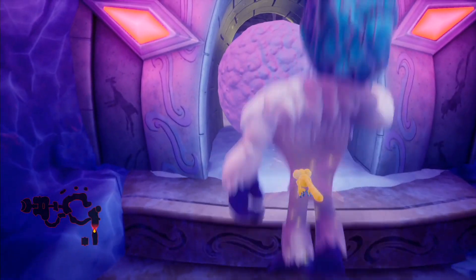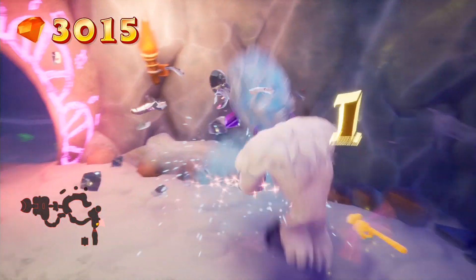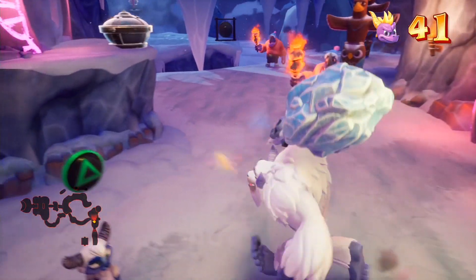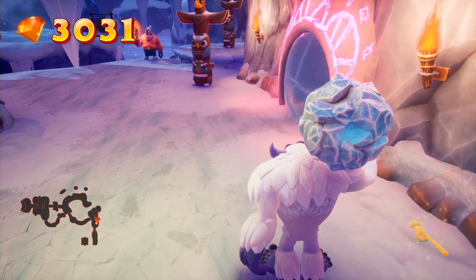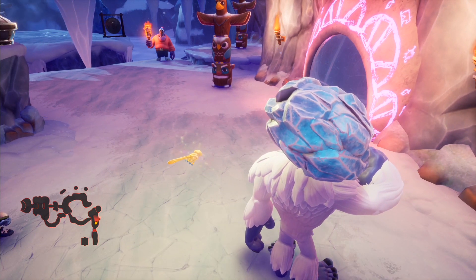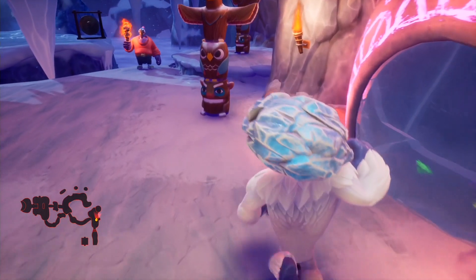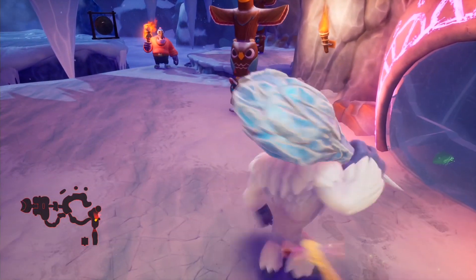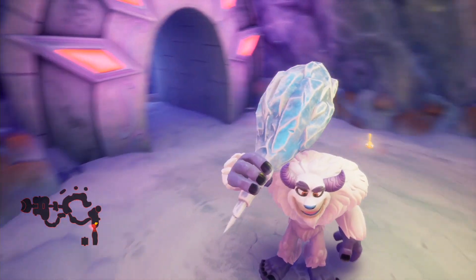We might as well put our power to the test and smash our way through. Some characters can't get through, but Bentley can because of his huge stature. You might notice that the camera is in a slight over-the-shoulder view. It's because of Bentley's new design, plus his club is actually quite big - you won't be able to see much if he was in the middle of the screen. The camera also doesn't swivel unless you make it, which is perfect, because you actually get to see what you're doing.